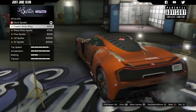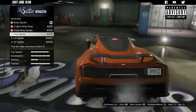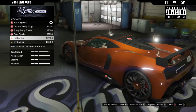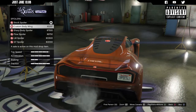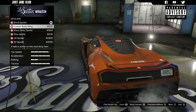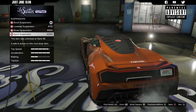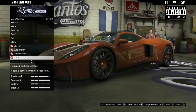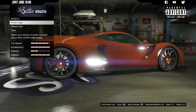Some of the spoiler options really don't suit the car at all. I think the custom body wing is the best looking one, so I'm going with that. Then sports suspension, race transmission, and turbo tuning. For the wheels, the stock wheels are horrible in my opinion - I really dislike them. I'll head into high end wheels.